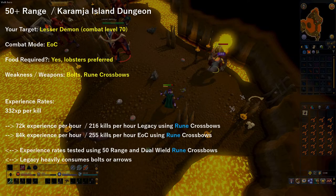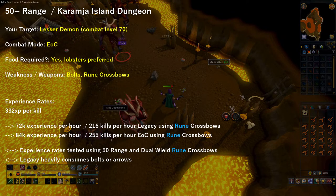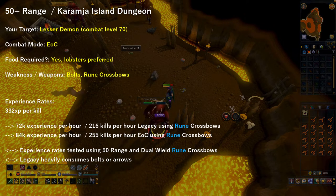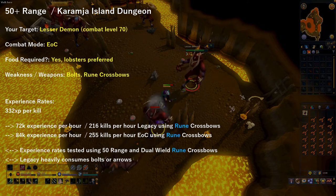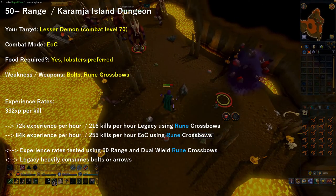For 50 plus range, I suggest heading over to Karamja Island Dungeon and attacking Lesser Demons, which have a combat level of 70, using Evolution of Combat. Their weakness is Bolts, so I suggest using Rune Crossbows. I was easily able to obtain 84,000 EXP per hour using Evolution of Combat with Rune Crossbows. Compared to Mithril Crossbows, Evolution of Combat is actually faster at higher levels as you obtain stronger abilities.